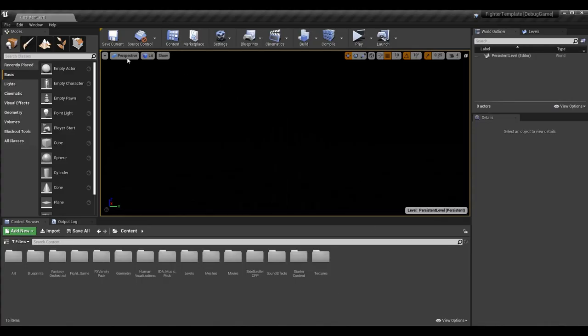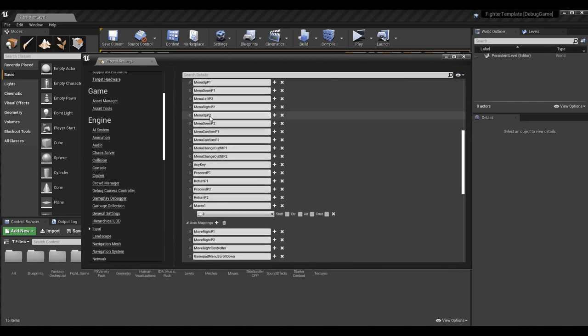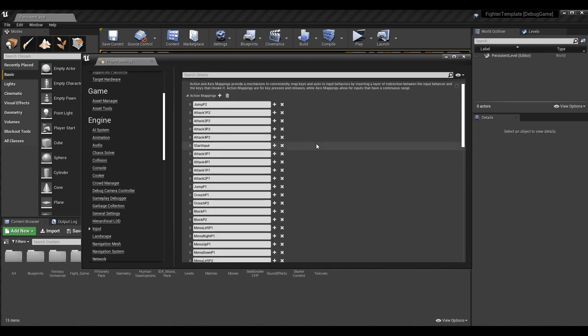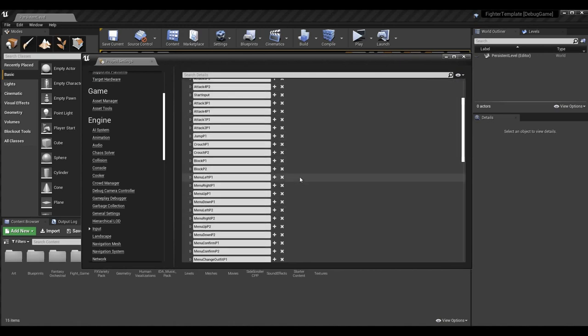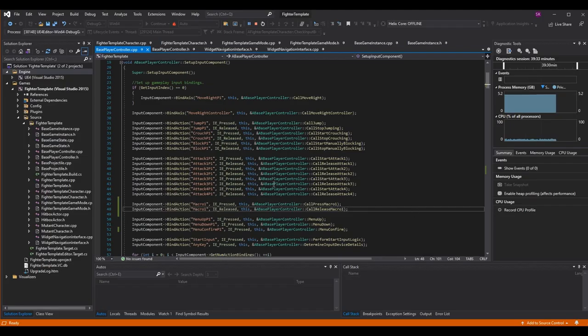Let's go into the editor before we continue in the code. Go to Edit, Project Settings, scroll down to Input. I've made a new action mapping by pressing the plus, renamed it to macro one, and given it a default key of the 3 key on the keyboard. Back in the code, in setup input component, I'll put it next to my start and release attacks for organizational reasons.